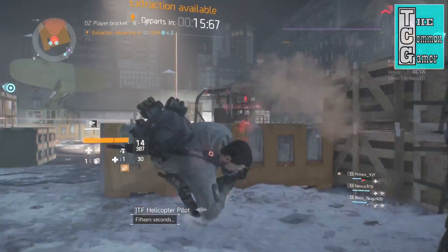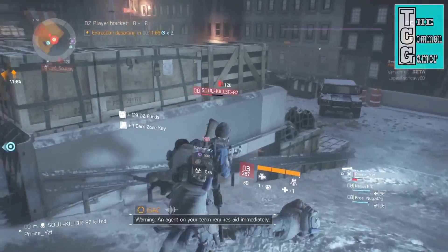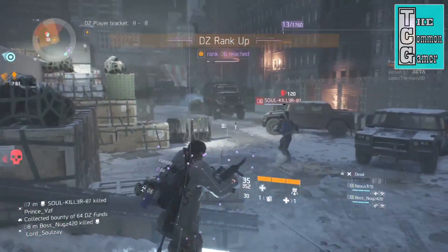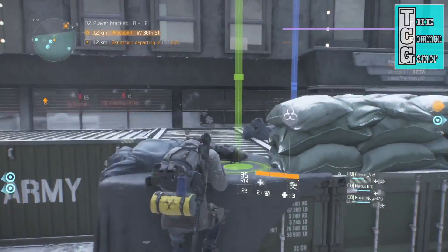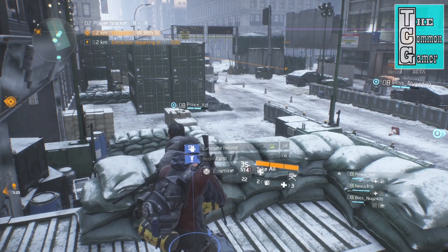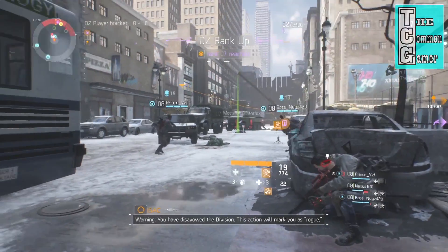I also love now that when you signal for an extraction, the AI will sometimes just rush the extraction zone. It raises the stakes for extraction even more than before — didn't think that was possible. An increase in drop rates, as well as making Dark Zone chests more available, made getting loot much easier, which made you feel less terrible when you occasionally would lose it all to other players.